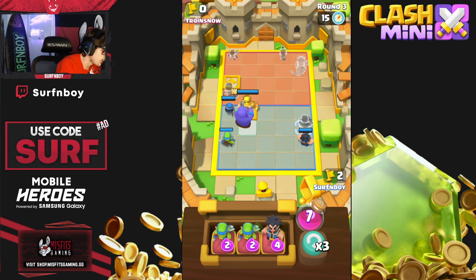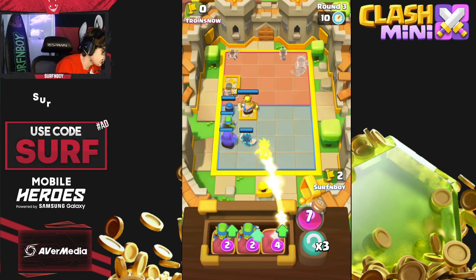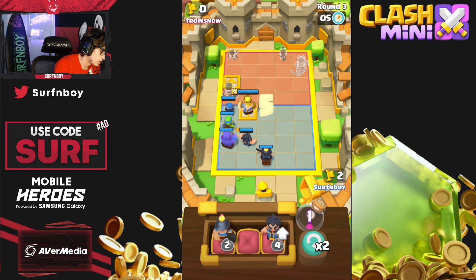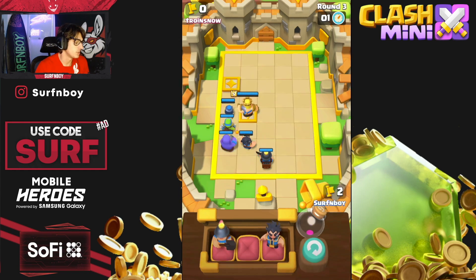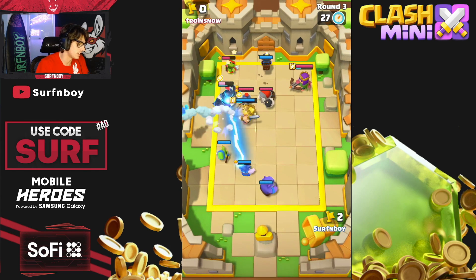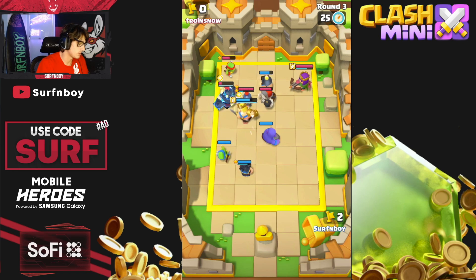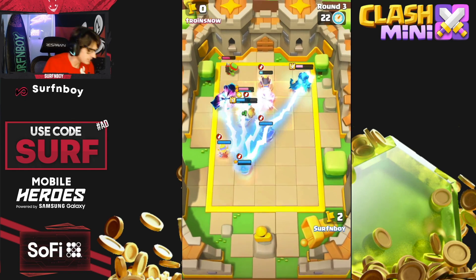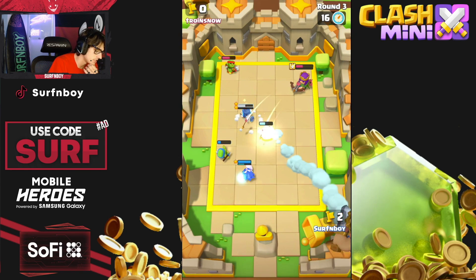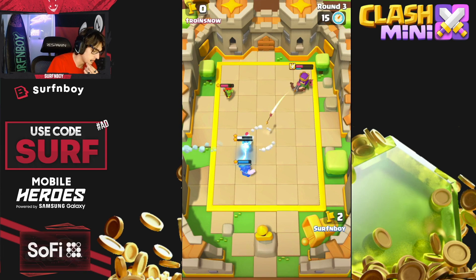Let's get everybody down the left side. I want the E-Wiz to strike four enemies. We've got two clash abilities — the Spear Goblin and the Bowler — so we can stun and do tons of damage. We knock back the Mega Knight and stun him. Unfortunately my Skeleton Guard got demolished by his Spear Goblin, so we lose this round.